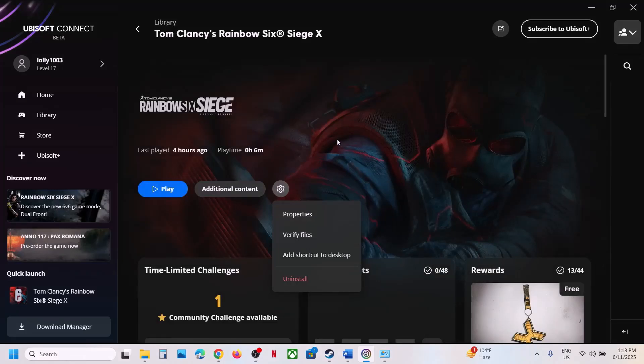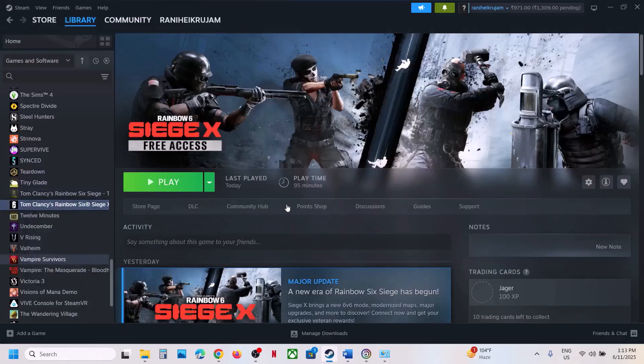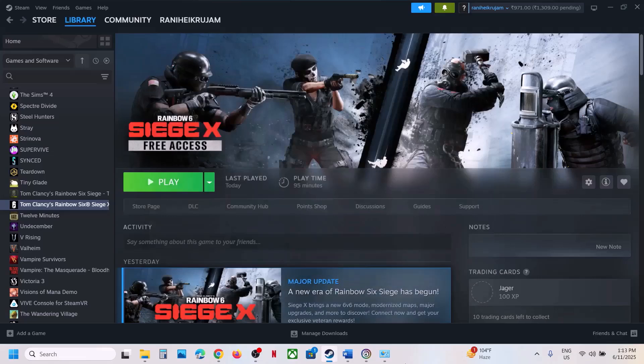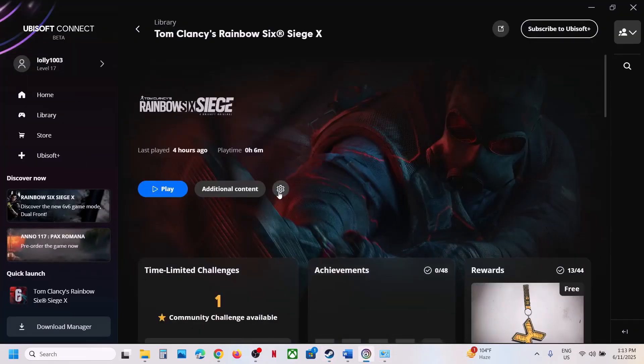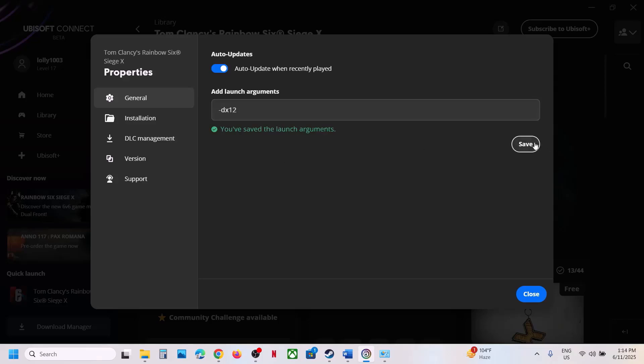The next step is to try DX11 or DX12 in the launch options. For Steam users, right-click the game, go to Properties, and type -dx11 in the launch options. Launch the game and check. If that doesn't work, type -dx12 and check. Still not working? Remove that and follow the next step. For Ubisoft Connect, click the settings icon, go to Properties, enter Launch Arguments, type -dx11, save it, and launch the game. If that doesn't work, try -dx12.